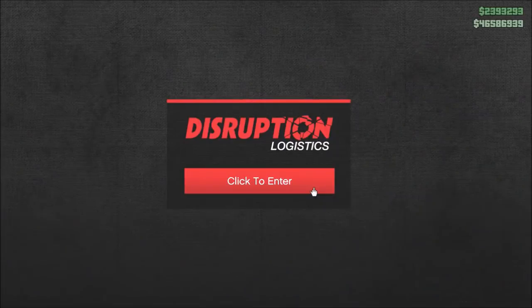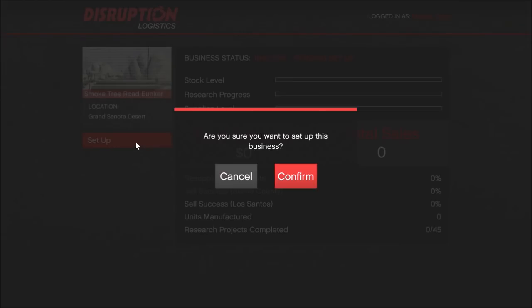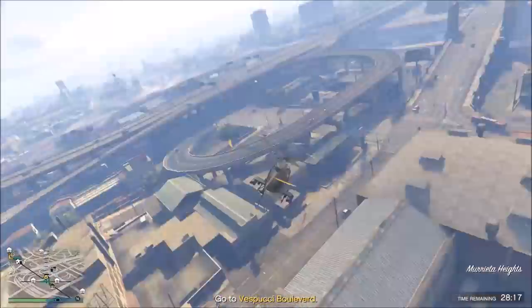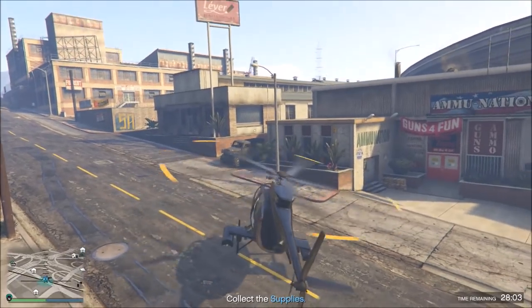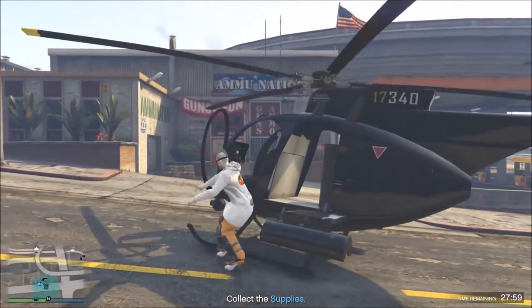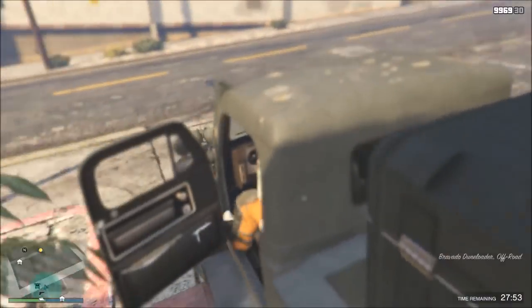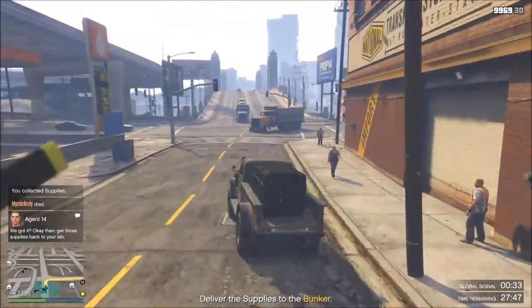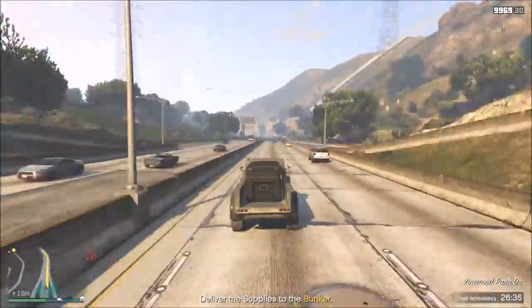To get your bunker up and running, sit down at the laptop from where you can control everything. First you have to do a setup mission — it's exactly the same as with the biker businesses. It is a lot of driving across the map: pick up that, deliver that. Always be airborne — I recommend always having a chopper or jet ready because you save so much time. You'll save hours and hours of work by doing that.